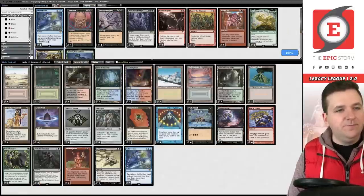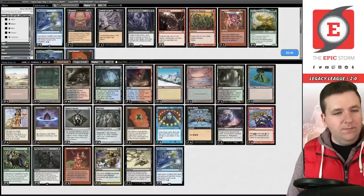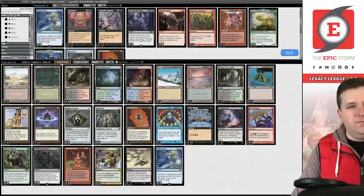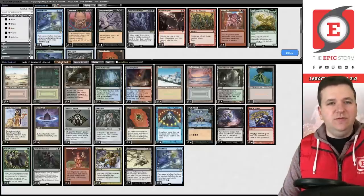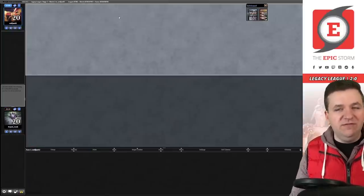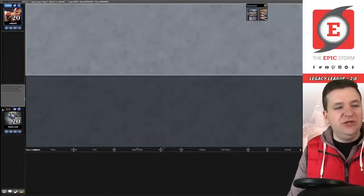Sideboarding: we bring in Thoughtseize and Abrupt Decay, board out one Bauble. I'm deciding between two Baubles or one Urza's Bauble and one Mishra's Bauble. I'll board out the fourth Opal. Boseiju doesn't need to come in — it only hits Chuko or Urza's Saga, and that's not what this matchup is really about.